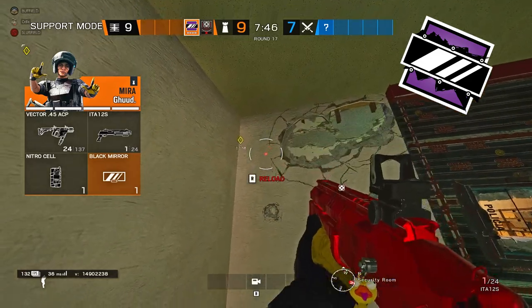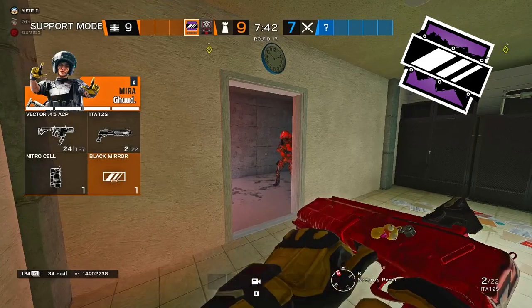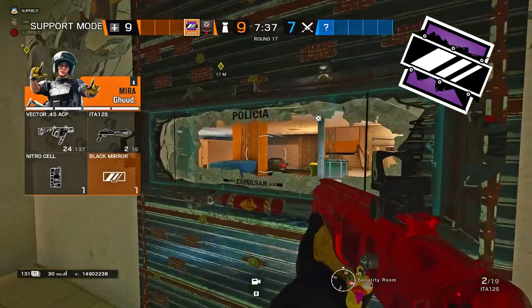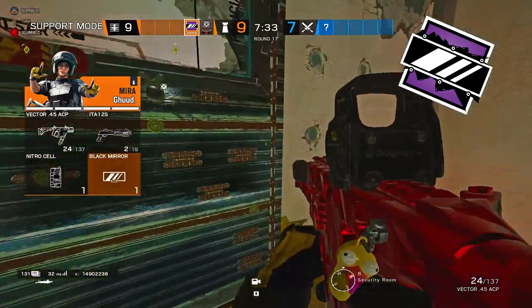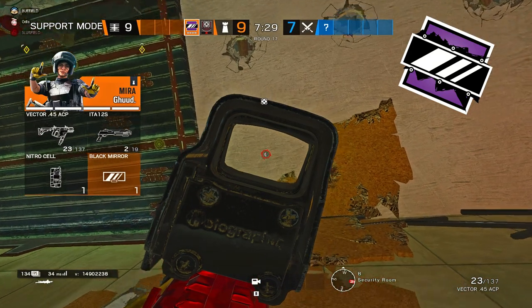When using Vigil, you should definitely use bullet holes and punch holes for easy ways to quick peek, because you're not allowing the enemy to know where you are. If you're just in one static area randomly shooting through a soft wall with no punch holes or bullet holes, it's very easy to get pre-fired and countered.